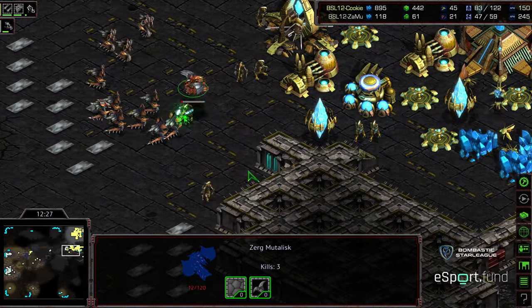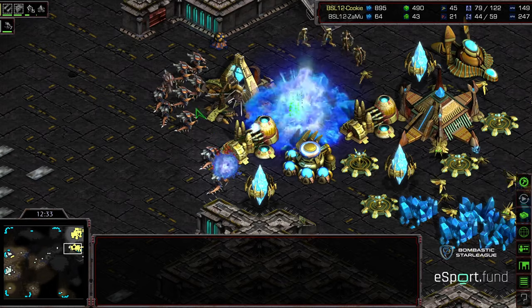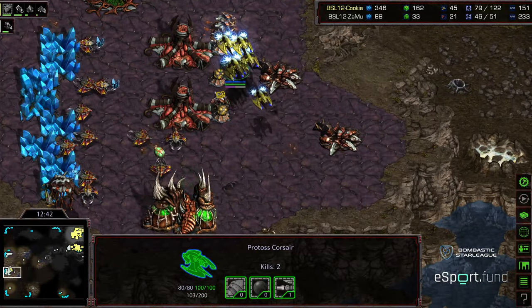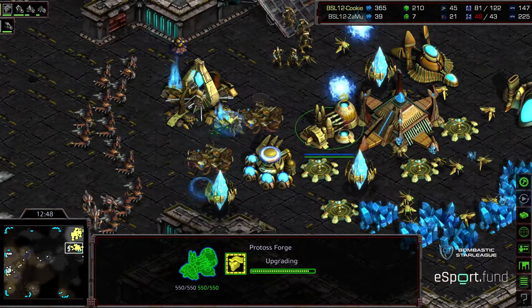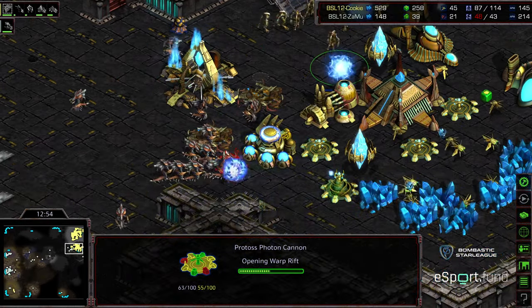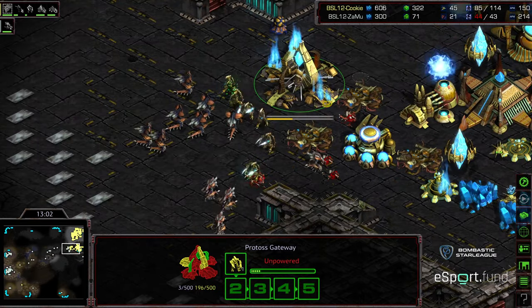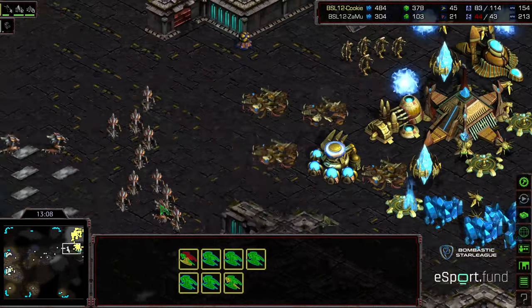Overlords are out in the field. One very weakened Mutalisk left — actually two right there — going to very quickly get taken out by these cannons. Hydralisks now trying to work on this natural expansion. The Forge is going to get taken out, but while that's happening, Jess is just having a field day on the Overlord count, just needs to find the Overlords and will very quickly be able to wipe them out. Hydralisks working towards the main, more cannons being warped in. Zammu is now in the red — needs to do it with what he has on the ground.